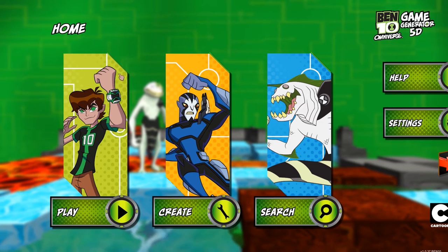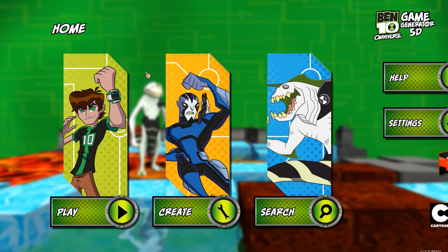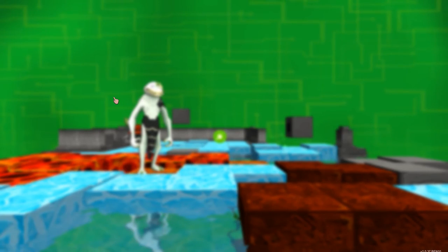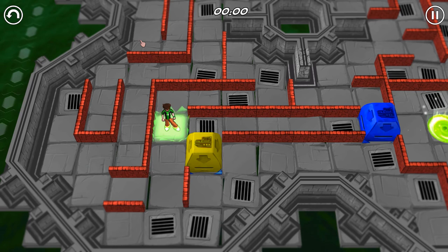There's no better way to tell you what this game is about than to jump right in. Let's click on Ben's awesome face — actually, let's click on his watch. And we're off. This is Level 1. Basically, our main objective is to get out of the maze. So let's go.